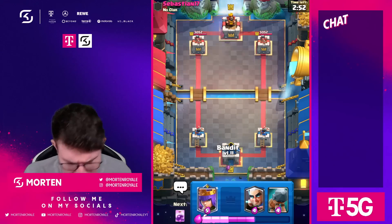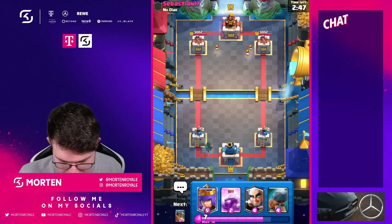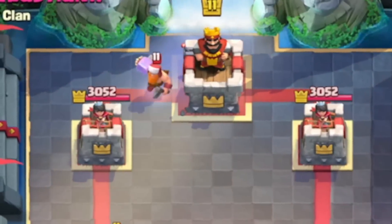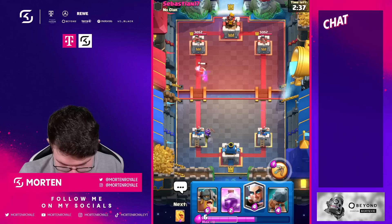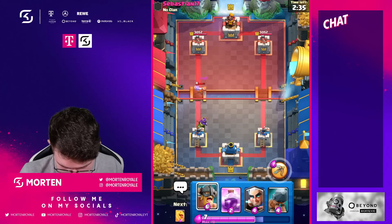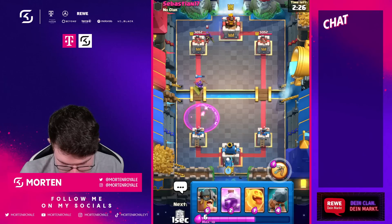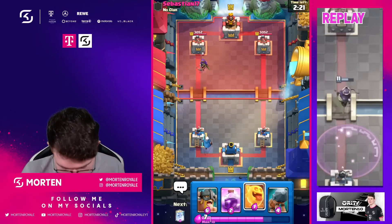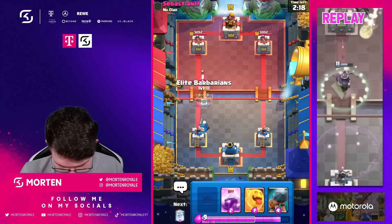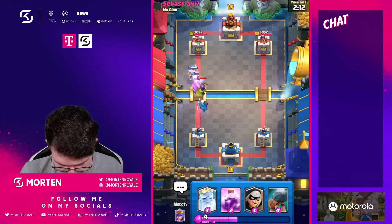Next game against Sebastian. Let's get back from the last game. I still think I could have played it way better and easily won. Now we're seeing a Lumberjack player - I don't know if he plays Lumberloon or something. Cheap cycle. I'm just going to relax and use my Magic Archer in the back. He used a Fireball - great Fireball because now my Magic Archer goes into the Queen. I need to go E-Barbs in front. Going Heal Spirit - please do your job.